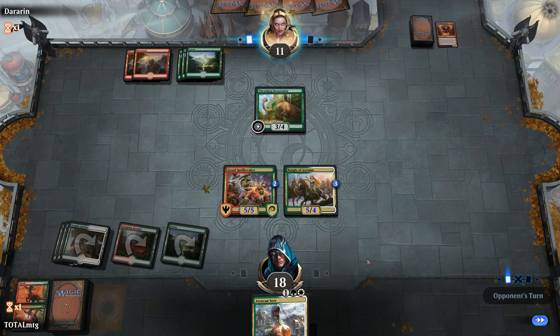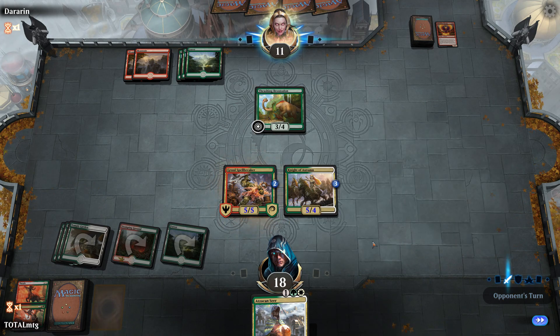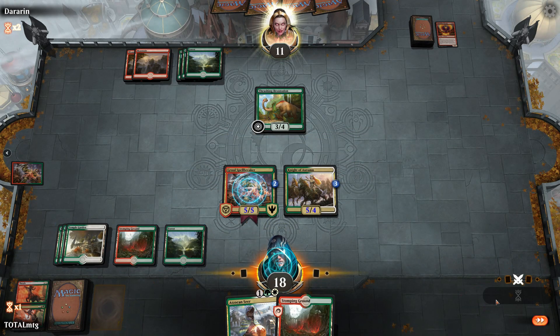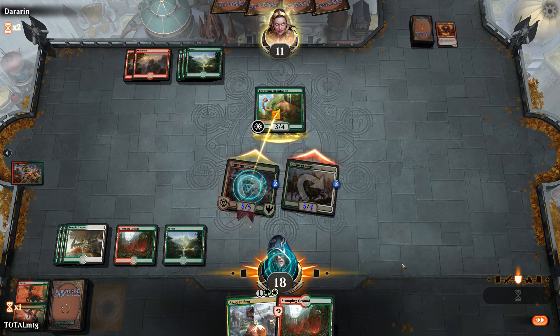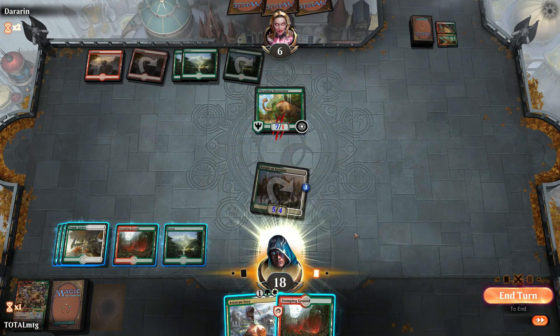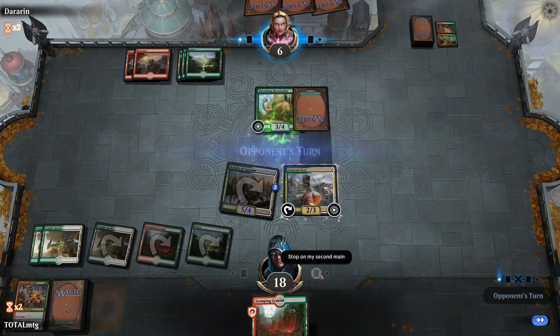Opponent is down to 11, we're on 18. We've got two big creatures: a 5/4 Knight and a 5/5 Spellbreaker — Spellbreaker has hexproof on our turn so they can't shock it. We attack all in. Opponent blocks the 5/5 — but it has hexproof this turn so no instant tricks from them.